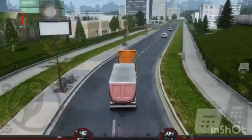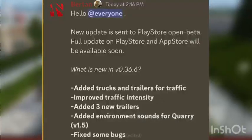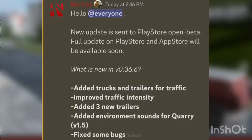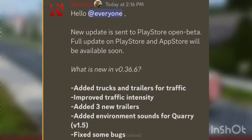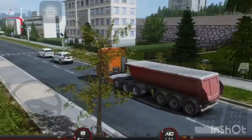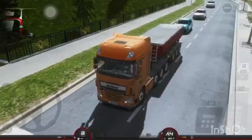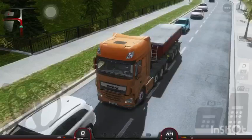I'm going to read out what the update consists of. One: added tracks and trailers. Two: improved traffic intensity. Three: added three new trailers. Four: added environment sound for quarry. And five: fixed some bugs — as always, they fix some bugs every time the game is updated.